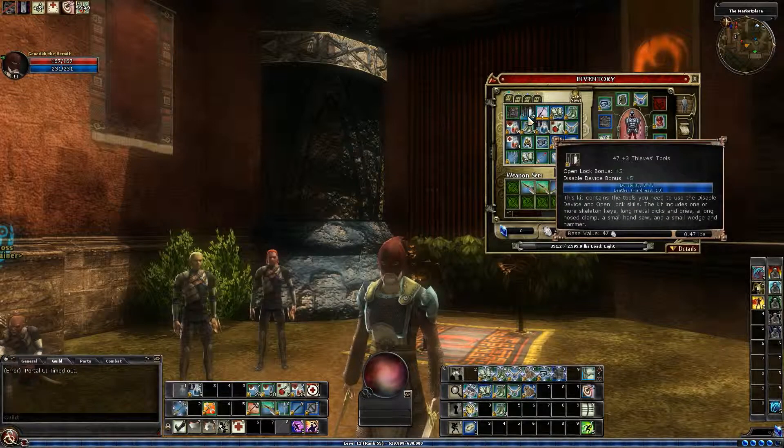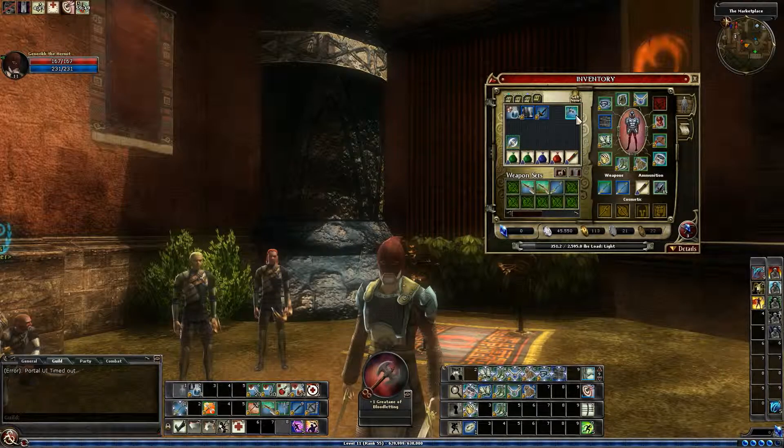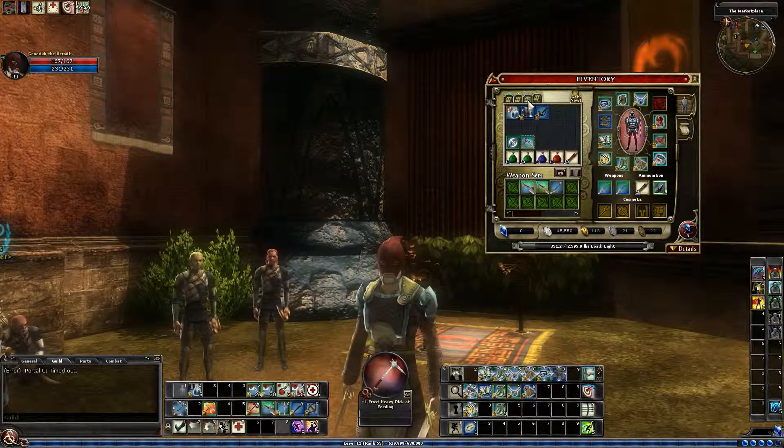I found some plus three thieves tools, so that's nice. I have a bunch of junk in here. I've got to sell and repair. I got an adamantine rapier — that's something I can't use, but I might try to sell it on the auction house. Bloodplate Armor, minimum level 8, has a blue slot and death block. It's pretty decent so I might try to sell that on the AH as well.